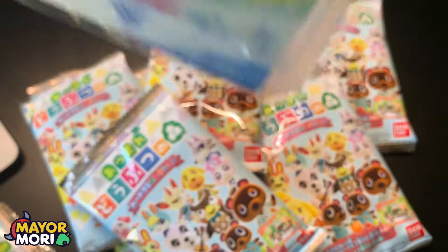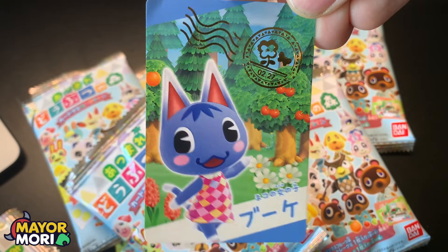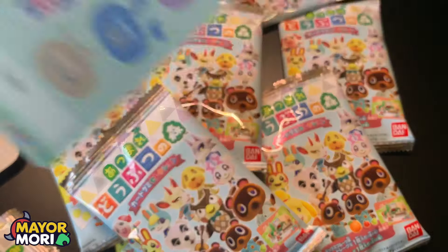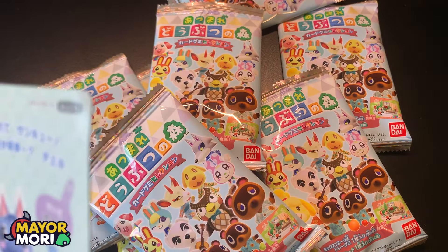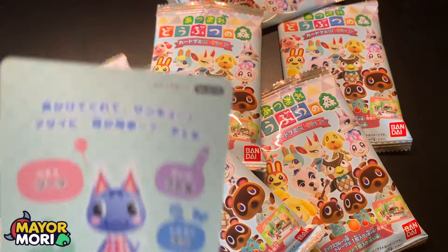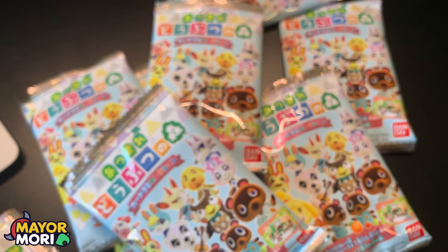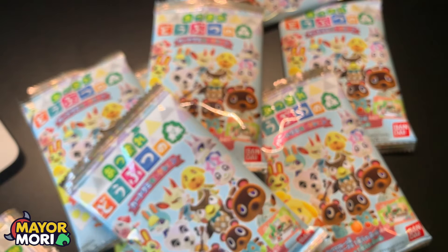We've got Rosie — looking super cute, a new card we haven't had before. I've bent the corner slightly opening it too quickly but we can bend it back. S13 — definitely a new card. Rosie looking super cute and the information on the back. So I think that's five or six of the cards we need, maybe still two more to go.